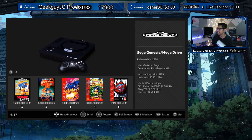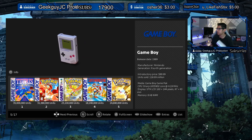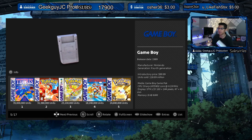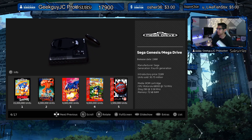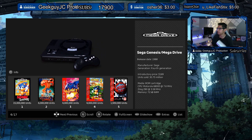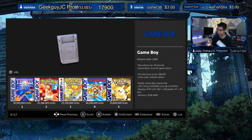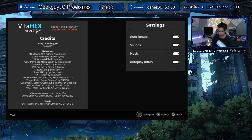Here's the Game Boy — nothing has changed there. Oh look at that, we just got the sound of the Game Boy! What happens if I go back — will we get the sound of the system booting up, or is that just the Game Boy? That's very cool. Pressing Start gives us the extras, and we can have auto-rotate turned off, sounds turned off, music turned off, and autoplay intros.